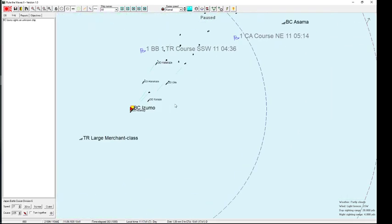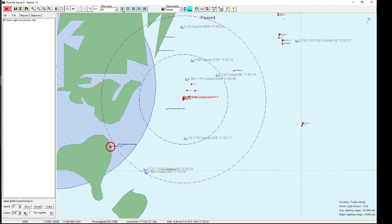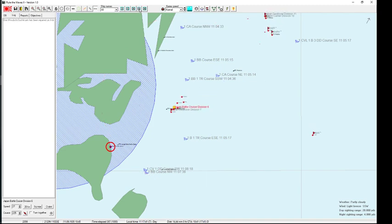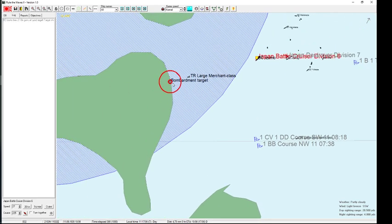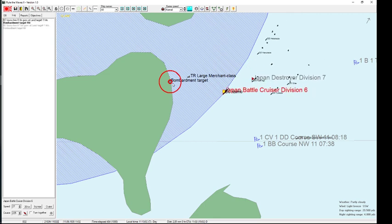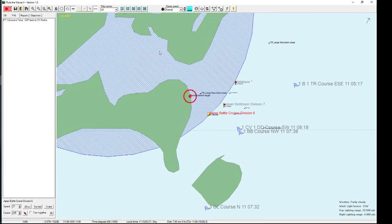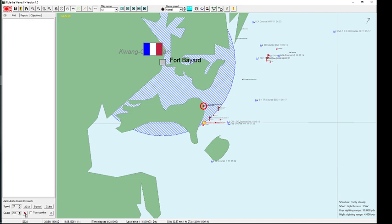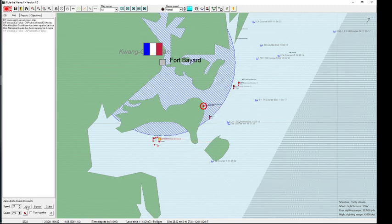They've found the Izumo. They've spotted a bombardment target. Well, the good thing is I wanted to scrap all those ships anyway — every ship sunk means less maintenance costs. The bad thing is every ship sunk means victory points for the French.